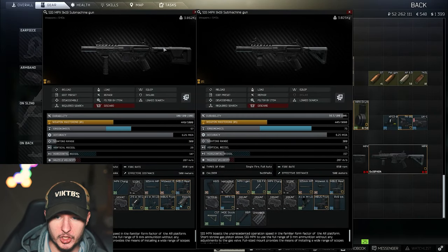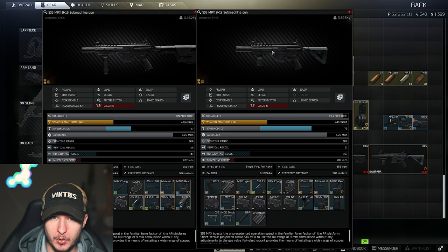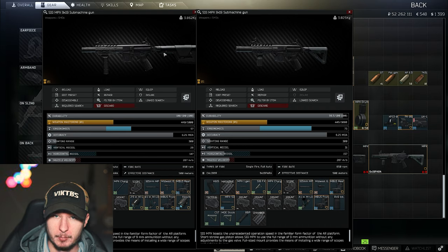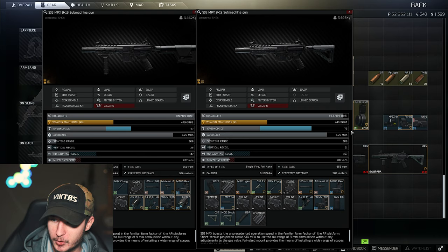Let's jump right into the builds — grab a drink, let's start. I made two builds for you which are pretty cheap and pretty decent. On the right side we have a little bit more recoil version, and on the left side we have a pretty decent recoil version but with less ergonomics. Starting with the right one: we have only 31 vertical recoil but 75 ergonomics, which is great.